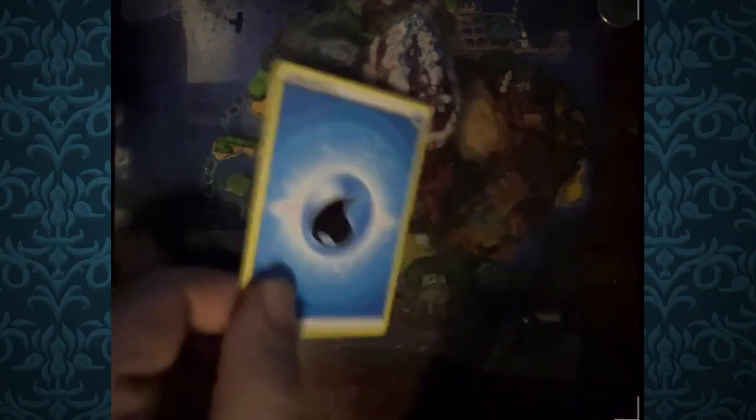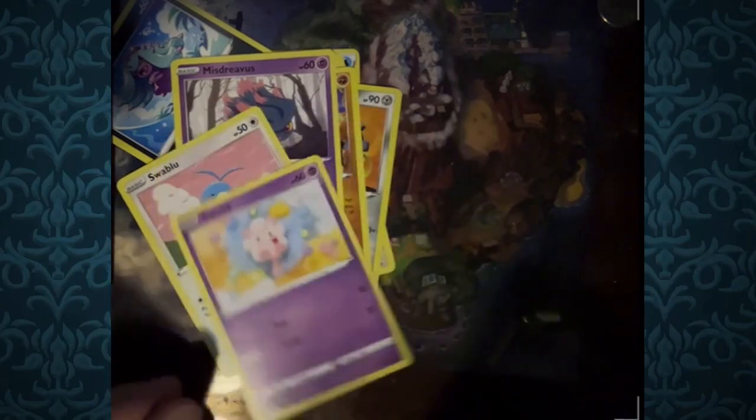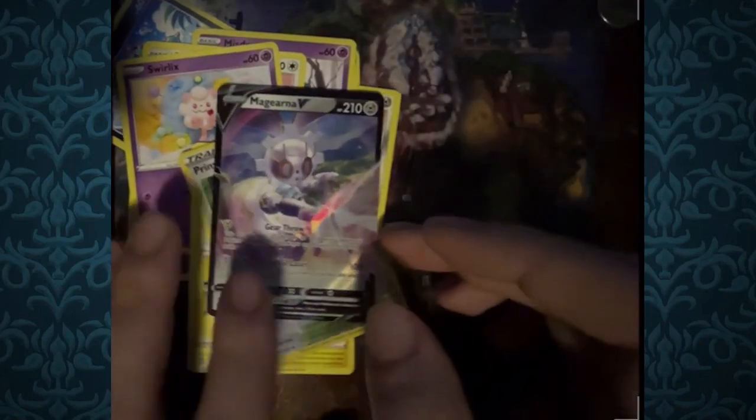This is something that my sister opened up earlier, and I guess I could show off the cards. We got a Water Energy, Archon, Clang, Claydol, Marini, Misdreavus, Swablu, Swirlix, Rotom, Primordial Altar, and for the rare it was a Magearna V. That was the pack she opened — I think it was a Silver Tempest.